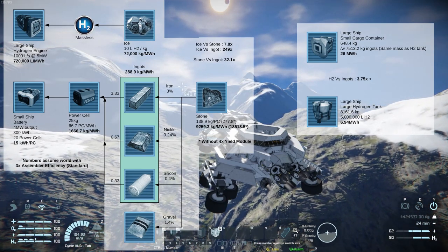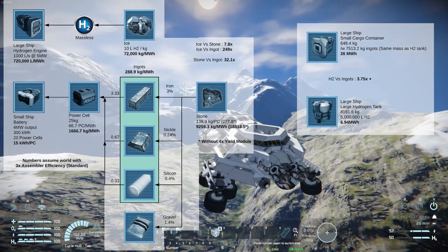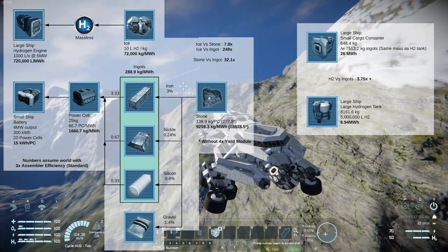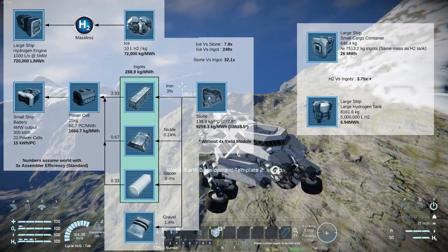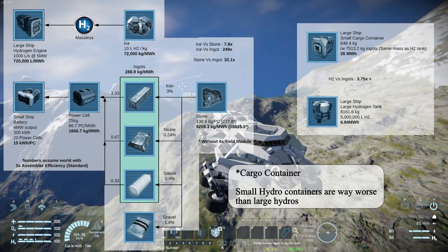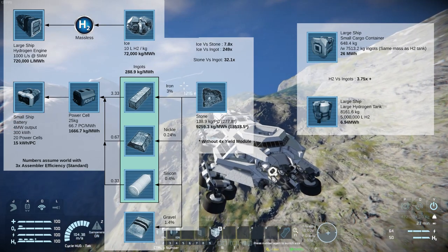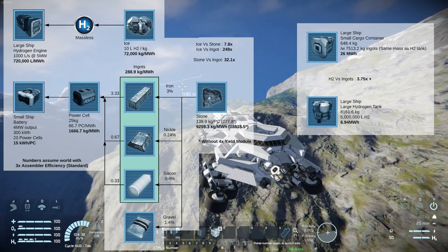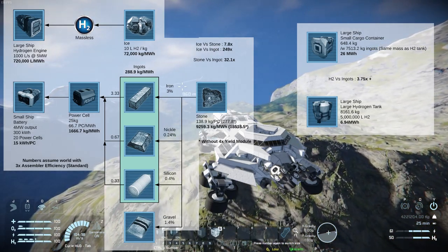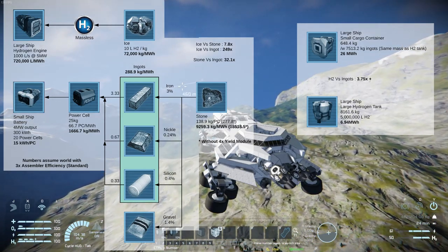A large hydrogen tank filled with hydrogen has a potential energy of 6.9 megawatt hours. Between the hydrogen tank and the small cargo container, we get about 7.5 tons difference. If we fill those 7.5 tons so both weigh the same, the small cargo container will actually contain 26 megawatt hours — almost four times as much energy. And that benefit only increases as you scale up, because if you want more hydrogen storage you need another hydrogen tank and you've doubled your mass, whereas with the small cargo container you can just keep filling it up.